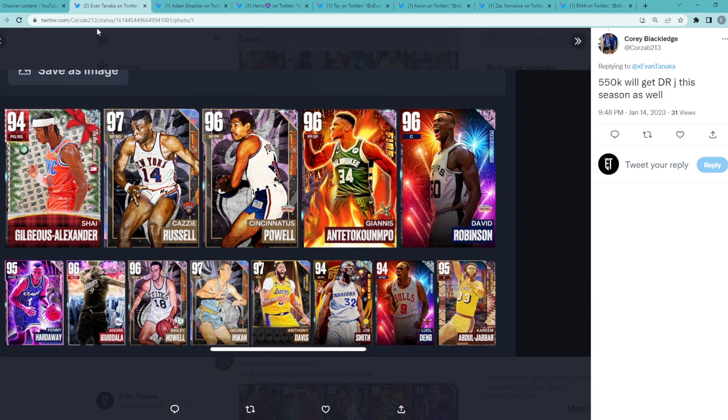First team of the video comes in from Cory. He's got 550,000 MT and he will get Dr. J this season as well, so for the first shooting guard position we'll assume he gets Dr. J since it's obviously really easy to get trophy case cards now. Overall I think his team is pretty good — probably a 9 out of 10, maybe 8.5. I'm not the biggest fan of Anthony Davis at center, so first thing I would do is move AD to your backup four and then move Kareem to your backup five.